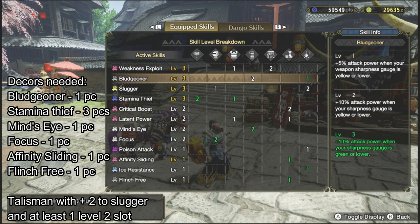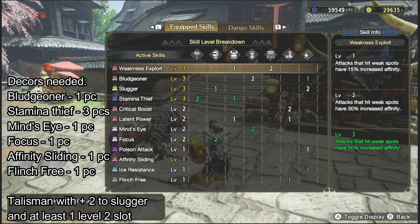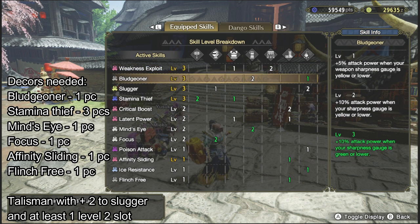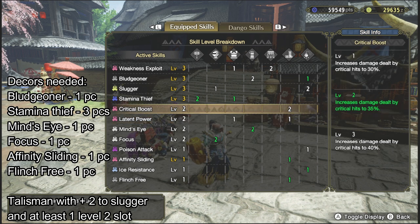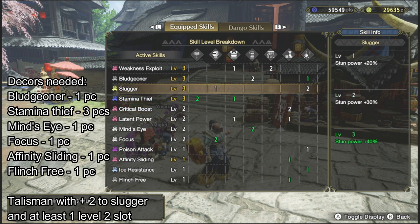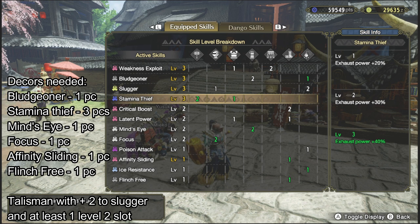With all the decorations in place, this is my final build for my so-called Bludgeoning Disabler. You're gonna get your damage mainly from the Bludgeoner attack boost skill, which gives you 10%. And of course, you're gonna crit using Weakness Exploit — as a hammer user you're gonna keep hitting the head, so you're gonna crit on that — that's plus 50% affinity. When Latent Power procs, you get an additional 20%. And your damage will be increased by 35% on critical hits. So that's pretty good for a DPS and status-inflicting hammer. I also included Slugger 3 and Stamina level 3 as another status effect.